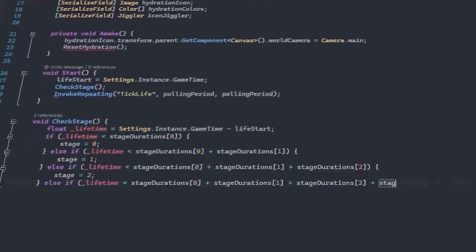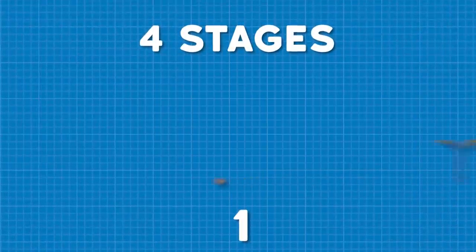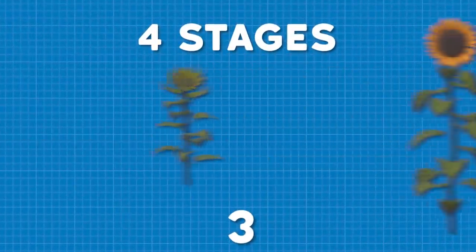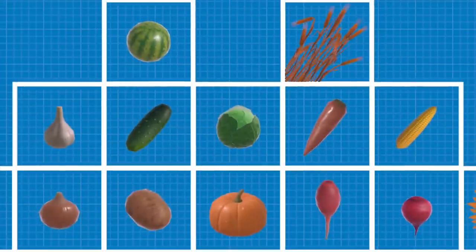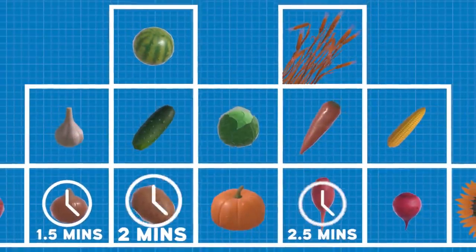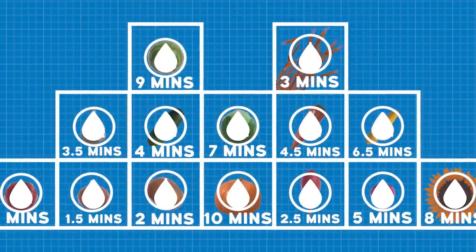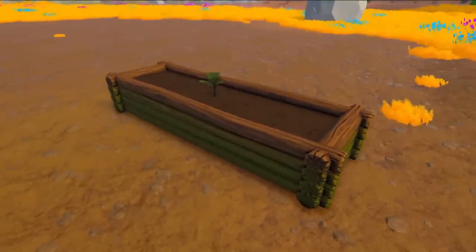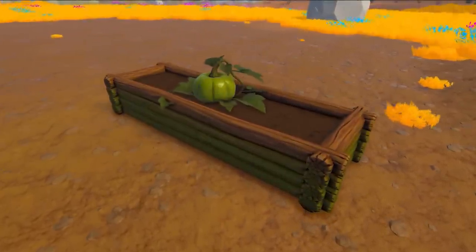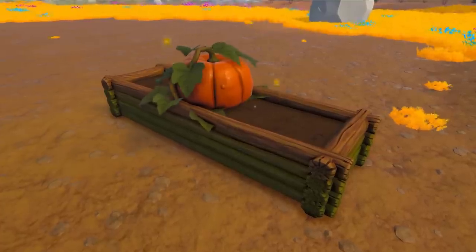I need to implement the ability for plants to grow on my own. I decided each plant would have four stages: seed, germination, budding, harvest, and decay — wait, actually that's five. The time that each plant would be at each stage would be unique to each one, and they would also have different watering requirements. Compared to the building stuff, getting this to work was pretty easy, and I even added a little polish with animations and particle effects to make things feel a little more lively.